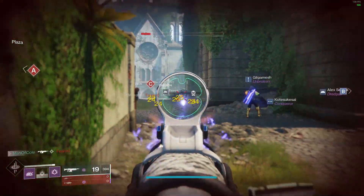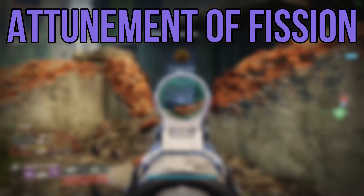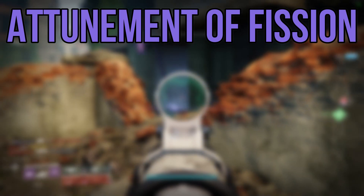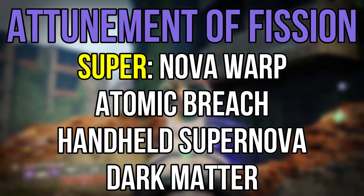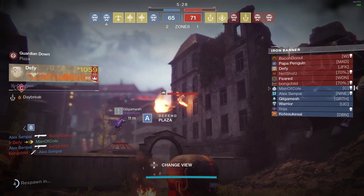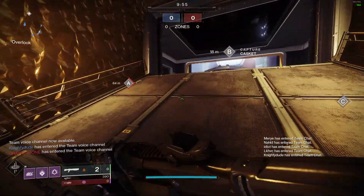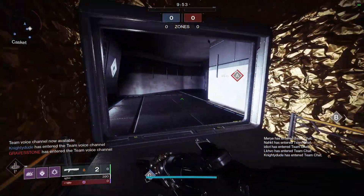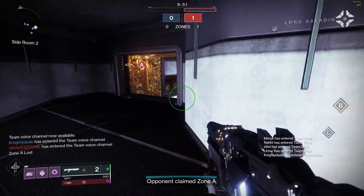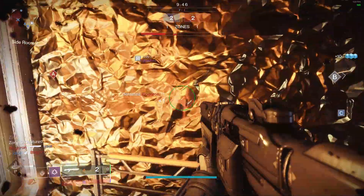The last Voidwalker subclass is the Middle Tree, Attunement of Fission. This super is different from our traditional Nova Bomb — the super for this subclass set is Nova Warp. We also get Atomic Breach, Handheld Supernova, and Dark Matter. Nova Warp allows us to teleport short distances using the melee button and then erupt into an energy explosion. This explosion can be triggered multiple times as long as there is super energy remaining, so we go from an instant super like Nova Bomb to a roaming super like Nova Warp.